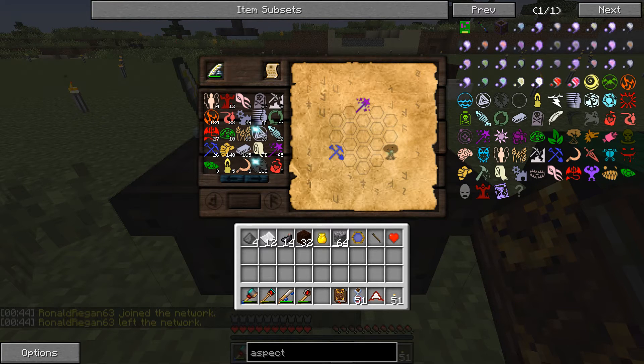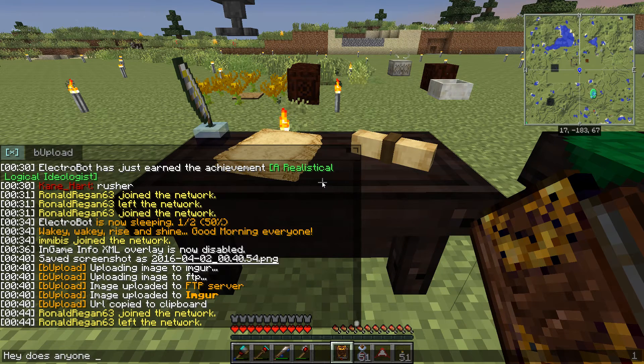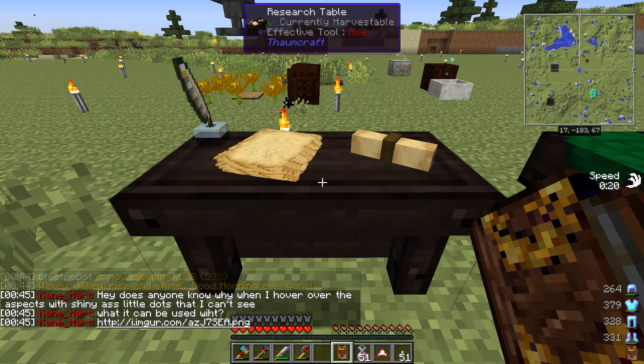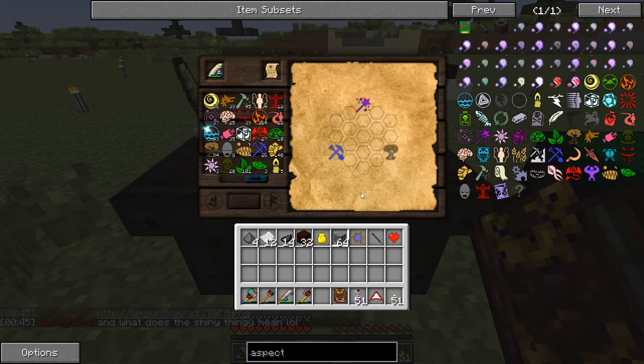I'll probably just use the cheat sheet to be honest — it's just easier. I'm not the biggest minigame person as you can see. I could probably go crazy with it, and I don't know if that's a bug. I should ask: does anyone know why when I hover over the aspects with the shiny dots I can't see what it can be used with? And what does the shiny thingy mean?